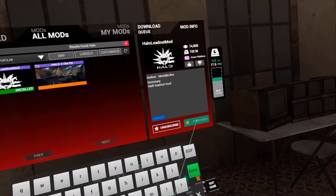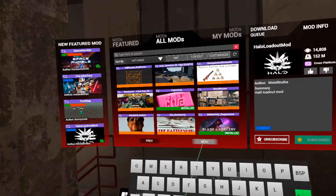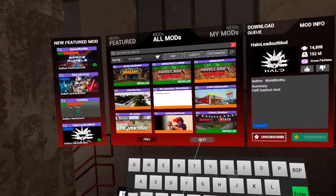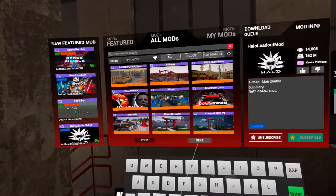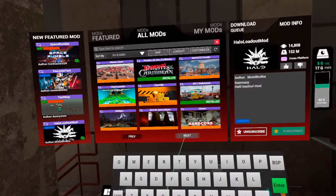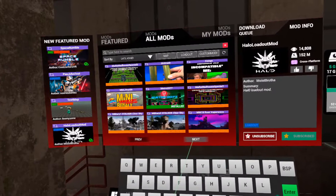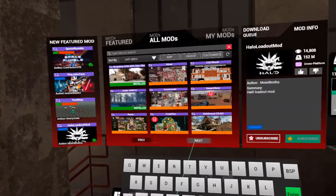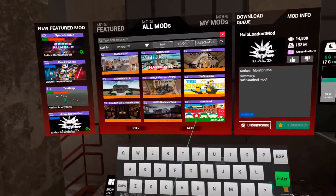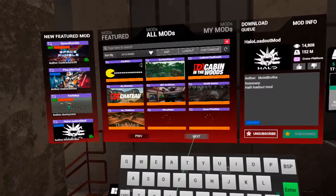Now when you go to your loadouts, that will be there. Now do the same thing but search for a map mod you want to play. If you search Halo you're not going to find it, but it's usually like H something — like H1 or H2 — or just scroll through until you find one. There's a bunch of Halo mods, you got Call of Duty mods, some random games people made up. Just hit subscribe to whatever map you want to play and you're good to go.